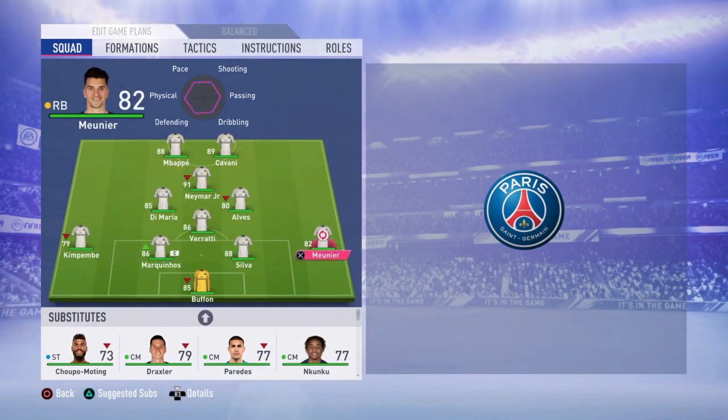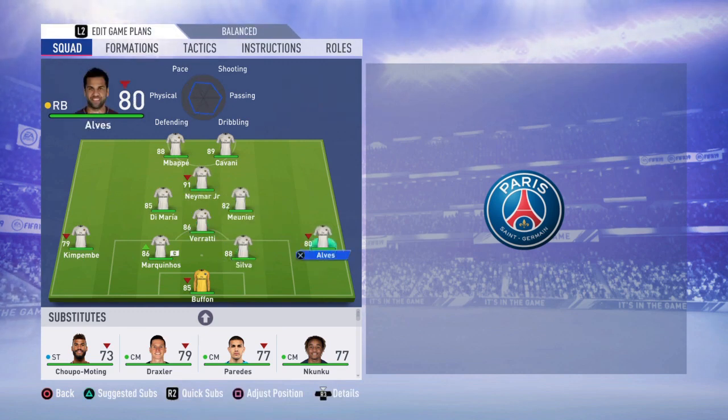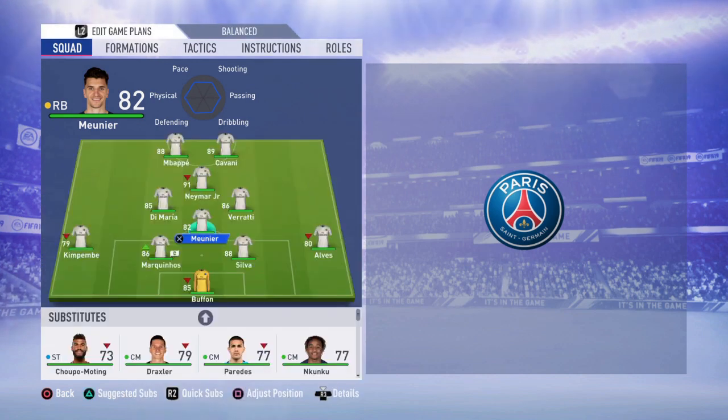At right back, you will be surprised — it won't be Meunier. It has to be Daniel Alves. He's not in his best form in FIFA but he will still do the job and help you more offensively than defensively. I'm not putting Meunier there because he's perfect for the CDM position — he's tall, has high stamina, and is an all-around player. He's a perfect fit for CDM.